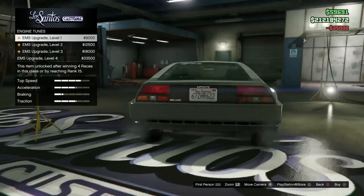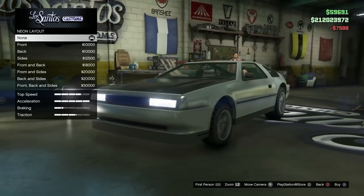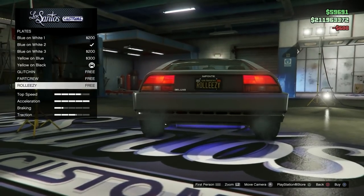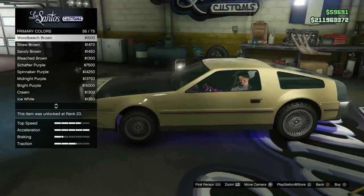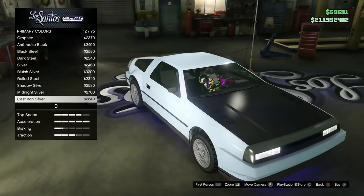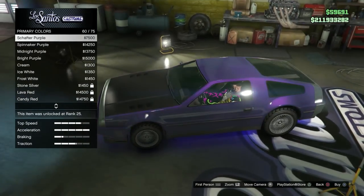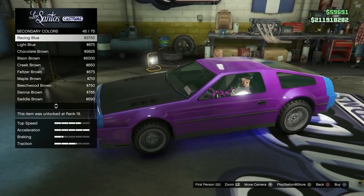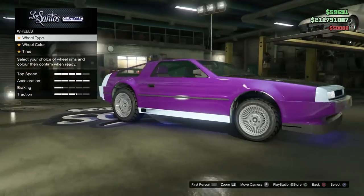Since we're duping Deluxos, you're not gonna get nearly as much as you would for an Elegy Retro dupe. You get roughly 300K per dupe, but it is solo and very simple. What you're gonna need: a fully upgraded Deluxo — not a dupe, an actual original Deluxo that you just bought. It cannot be a dupe, you can't have got it from a friend through GC2F or anything like that. You also need a nightclub with at least one garage with RH8s in it. You do not need custom plates — you get fresh plates every time. You'll also need the MOC with personal vehicle storage and an RH8 in there as well.